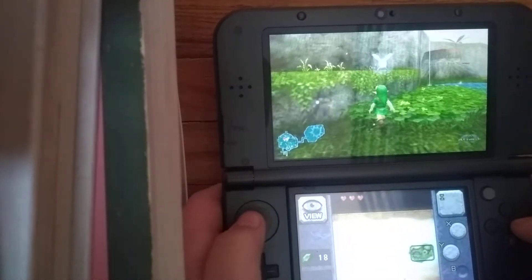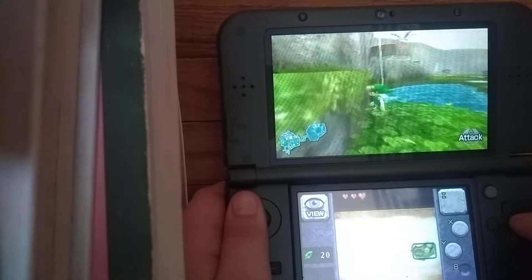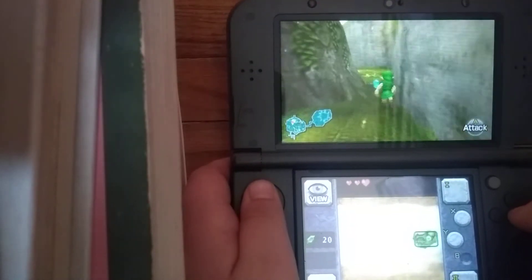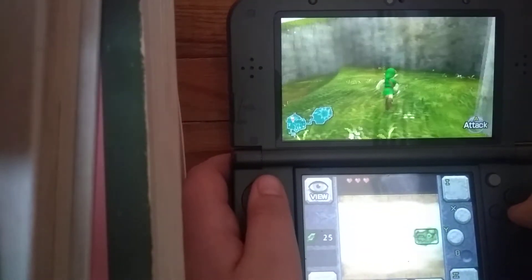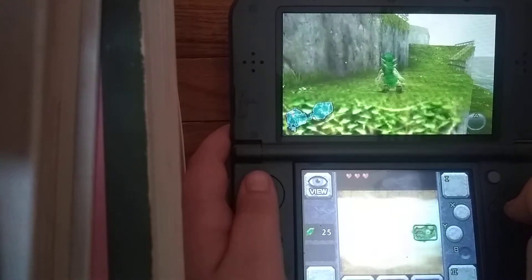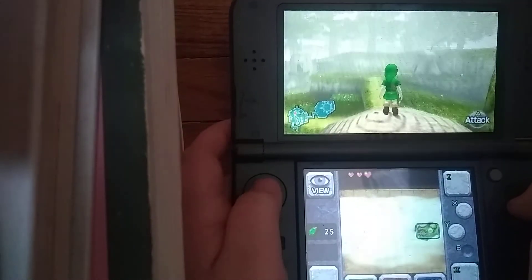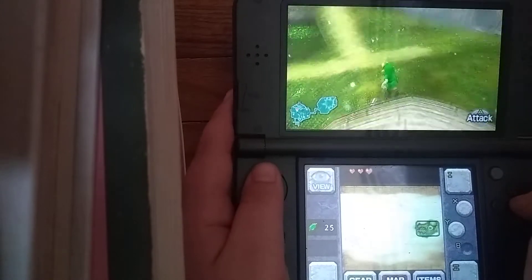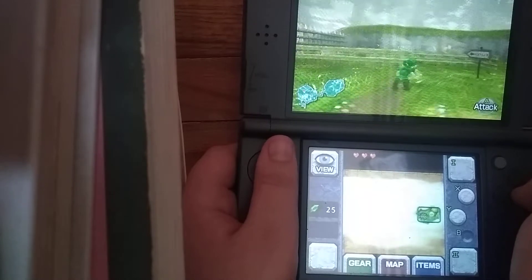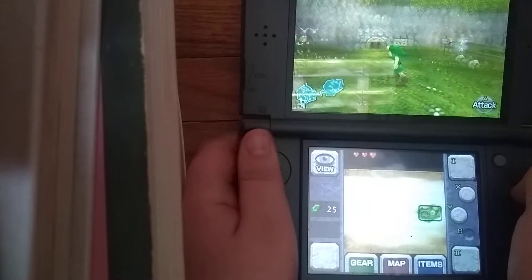Next, what we want to do is go up and come over here and get two of these. It used to be three, or so I thought — I always thought it was three. Here's another blue ruby. You have a much more efficient way of getting money after you get the sword, but we're not getting the sword right now. The first thing I usually get is the sword, but this time it's the shield because you have to get a lot of money for it. Come over here to the Kokiri training ground.